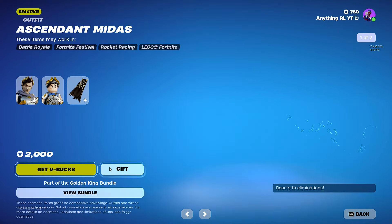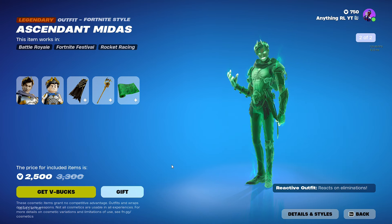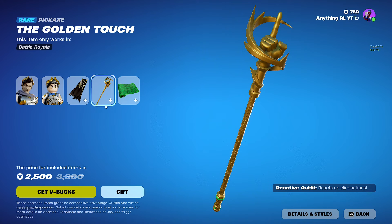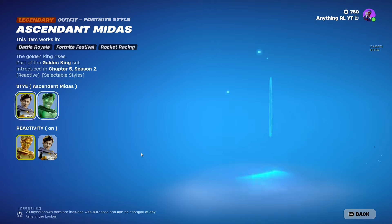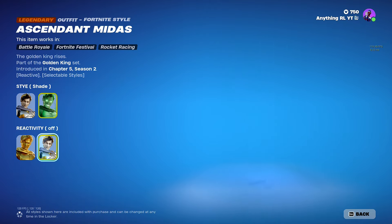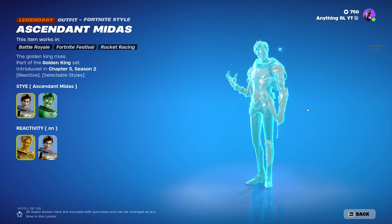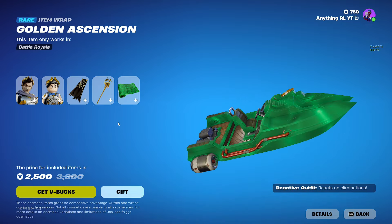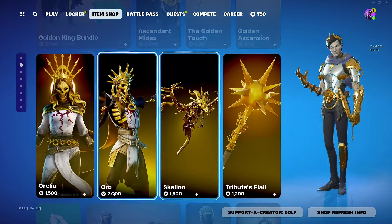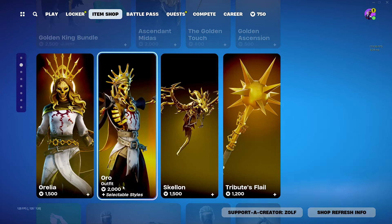And we got Midas still. If you guys haven't seen this yet, really clean. And it has this green style as well — that is clean. We got the pickaxe, it's all reactive. You can switch to this one. And Midas is the same way, you can switch him to this one. You can have the cape off, and you can have reactivity on. The cape's right here, you can have that on. And you can also do the same thing there. We got these cool gold skins — Chapter 2, Oro and Orly. Those are nice.